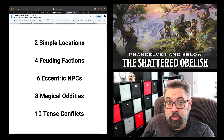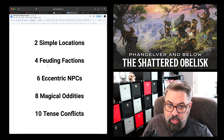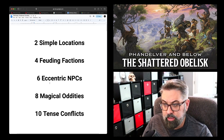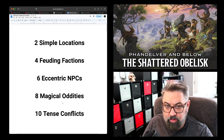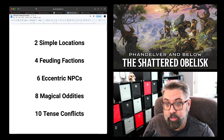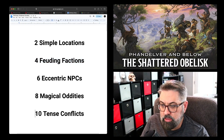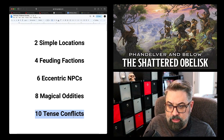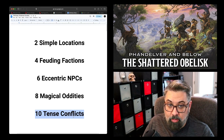Here's my campaign structure — if you've watched my videos you're familiar with it. Two simple locations: your two starting points. Four feuding factions: the major groups of NPCs that create conflicts driving the narrative forward. Six eccentric NPCs and eight magical oddities: these two steps are about preparing to improv — having these in your back pocket helps you feel confident that whenever you hit a slow point in a session, you can whip something out that spices things up. And lastly, ten tense conflicts — these come from the four feuding factions.